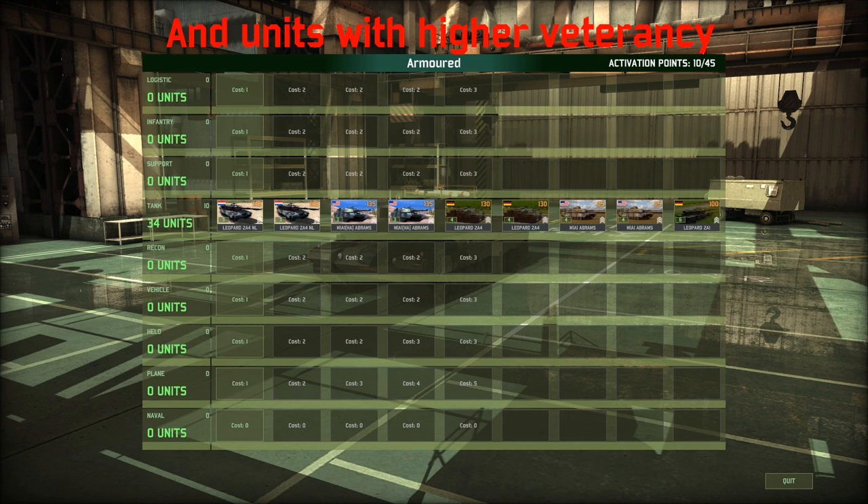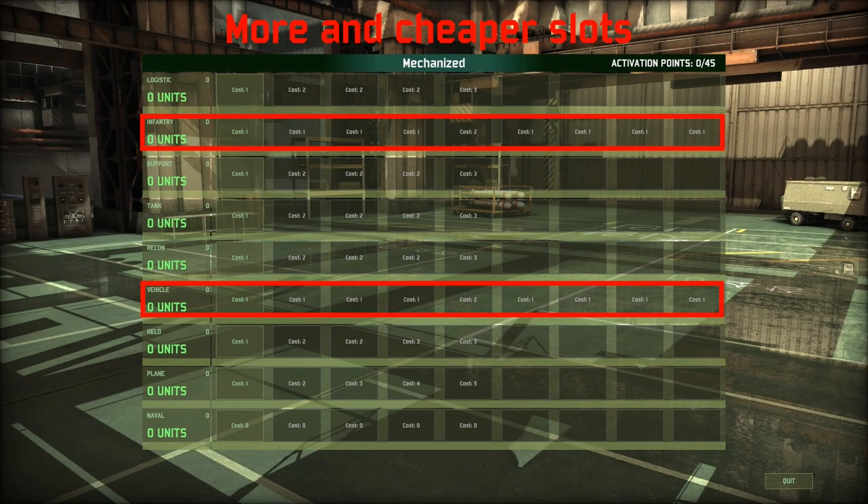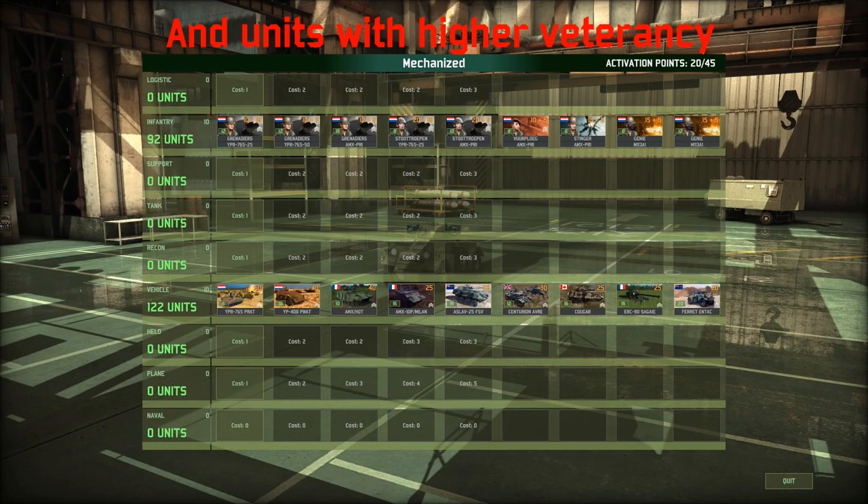A big disadvantage of specializations is that they heavily reduce the variety of units you can bring. On the unit card of each unit you can see which specializations they are available to. However, you do not have to use a specialization, which allows you to play with every unit accessible to the deck. Also keep in mind that not every deck can choose every specialization, simply because some of them would be unplayable.